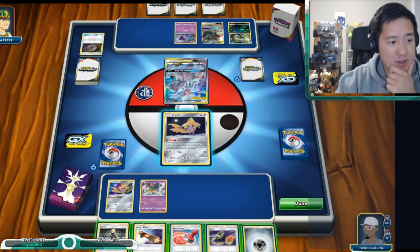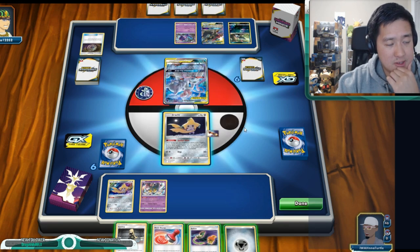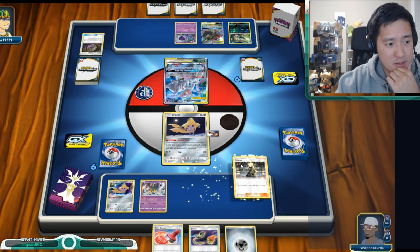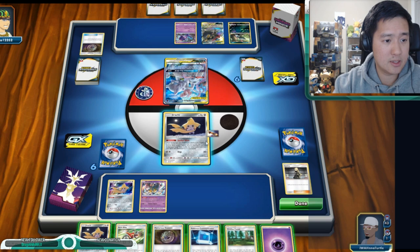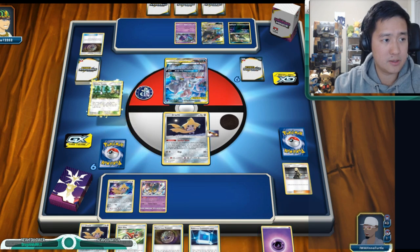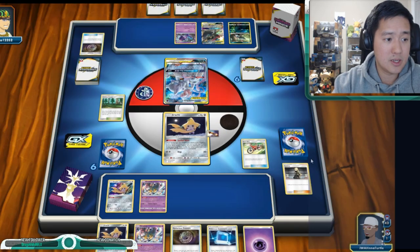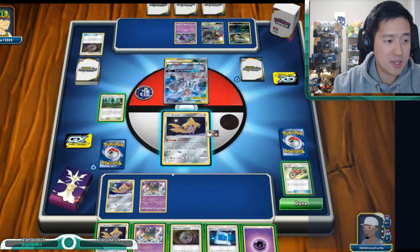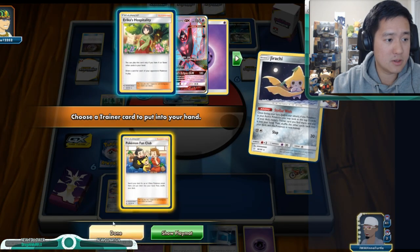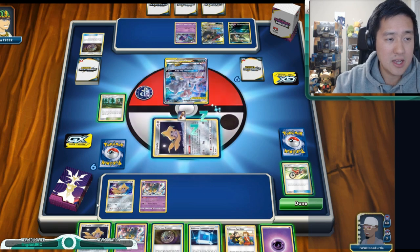Let's start — actually I'm going to Cynthia first. We'll Cynthia first, we don't need the Reset Stamp yet. Alright, not bad. Viridian Forest is nice. So the way this deck works — Giratina is a super annoying Pokémon; you can keep bringing him back and he does a little damage. My goal is to get Malamar online, which I don't have any of yet. Malamar can accelerate energy for Giratina, and I can also potentially switch that into an Ultra Necrozma style attack.